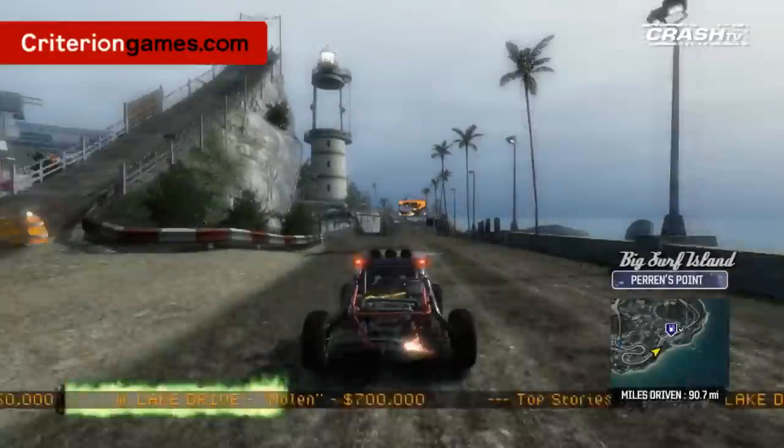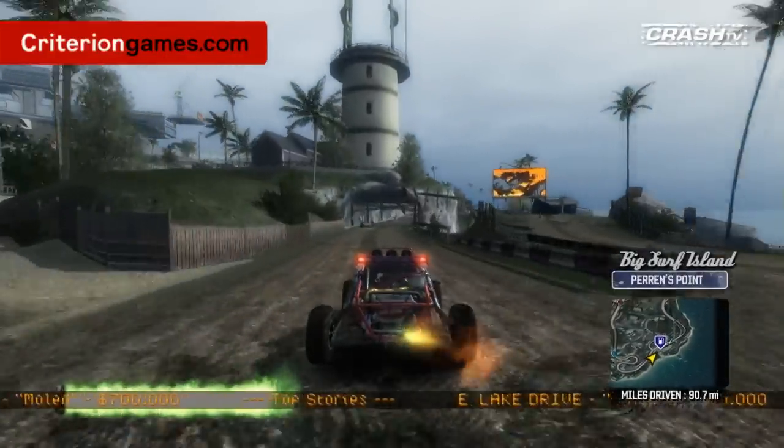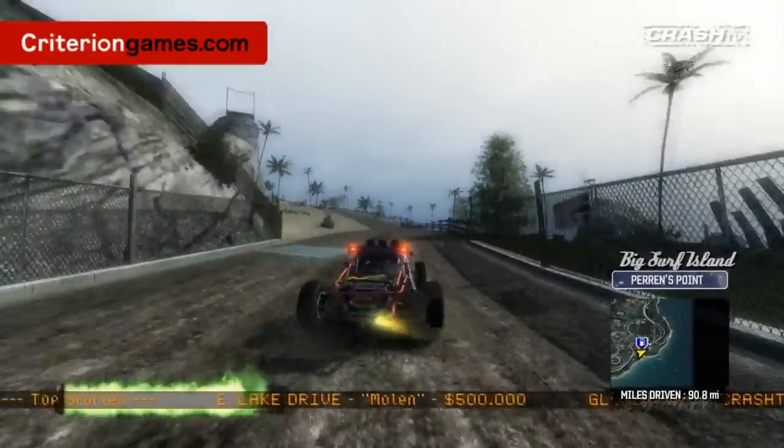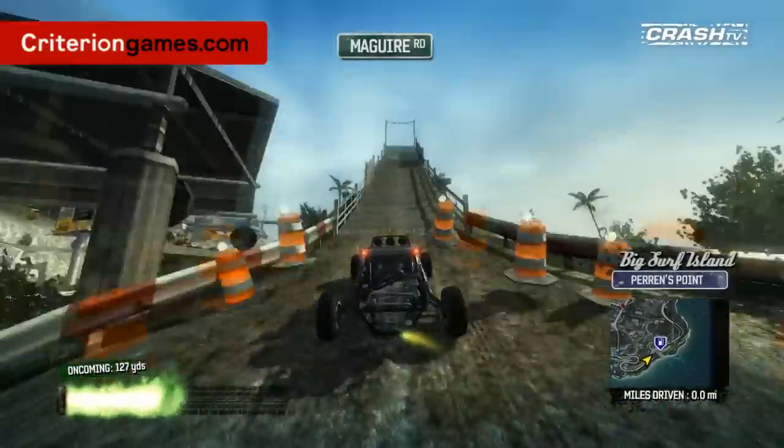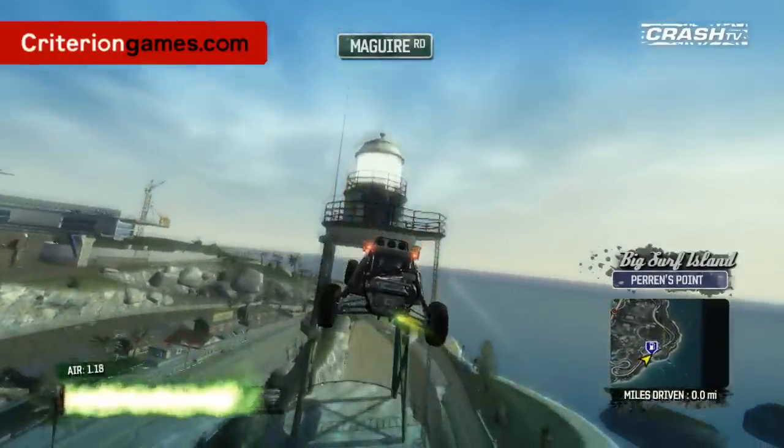Do you want to show us one of the other big jumps on the island? Yeah, this is one of my favourite ones. We've got a lighthouse here and a little shortcut underneath it, but the cool kids jump right through it. If I hit it fast enough, I can just get a nice jump all the way through it. Beautiful.